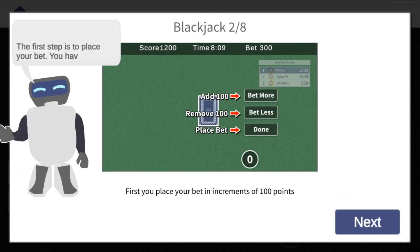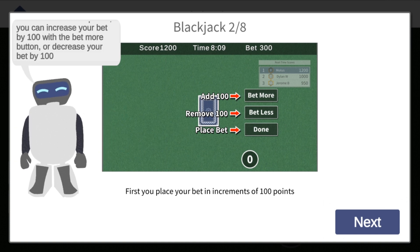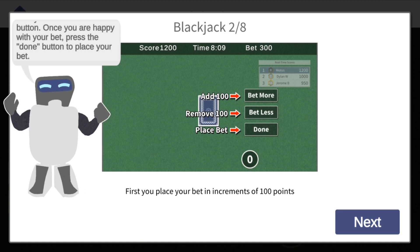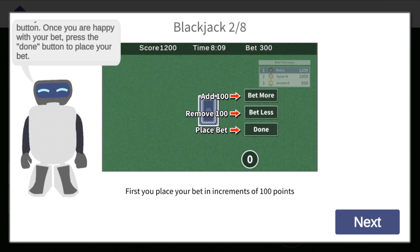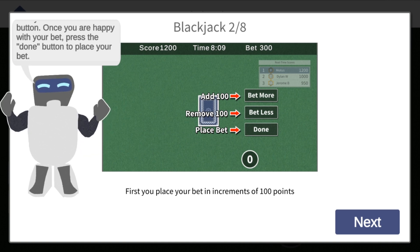The first step is to place your bet. You have to place a bet of at least 100 points. You can increase your bet by 100 with the bet more button, or decrease your bet by 100 with the bet less button. Once you are happy with your bet, press the done button to place your bet.